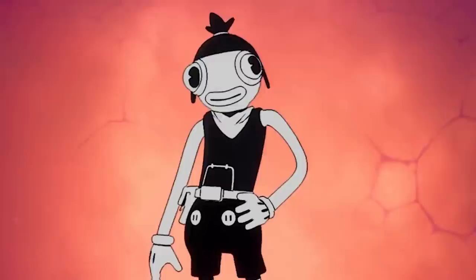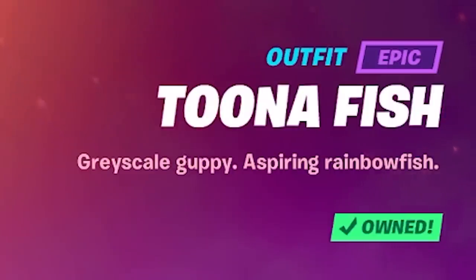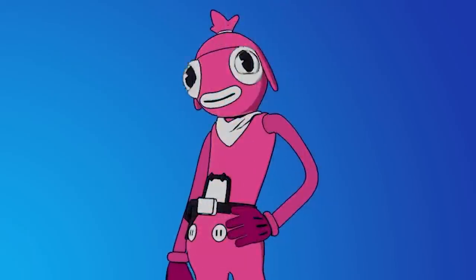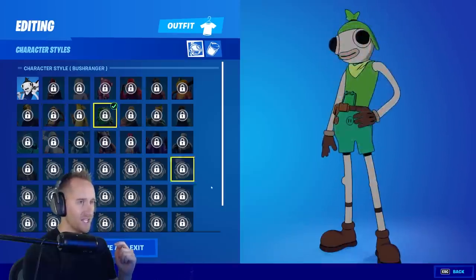Next is Problem — my favorite is Tuna Fish. I love these goofy type skins. He's an aspiring rainbow fish, and the cool thing about this skin is you'll be able to unlock all of these awesome different styles. I would love to see some creative takes on a map for this skin.